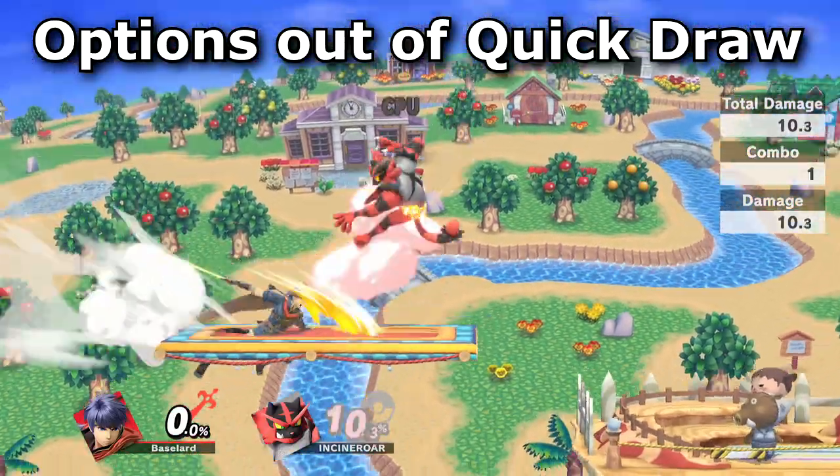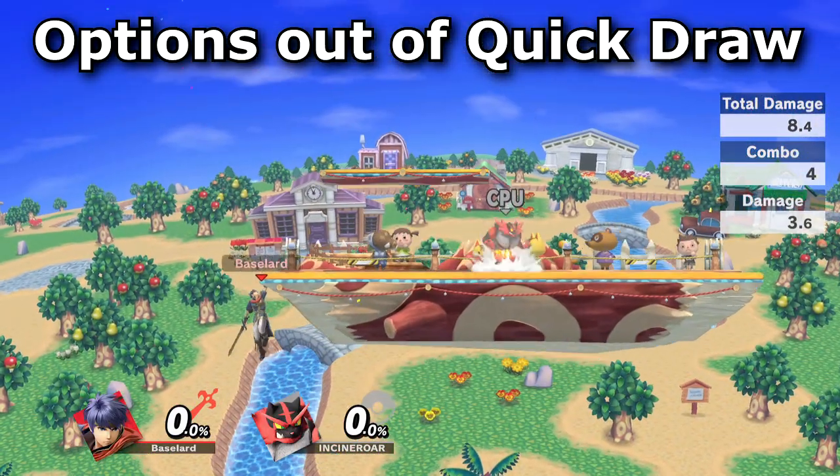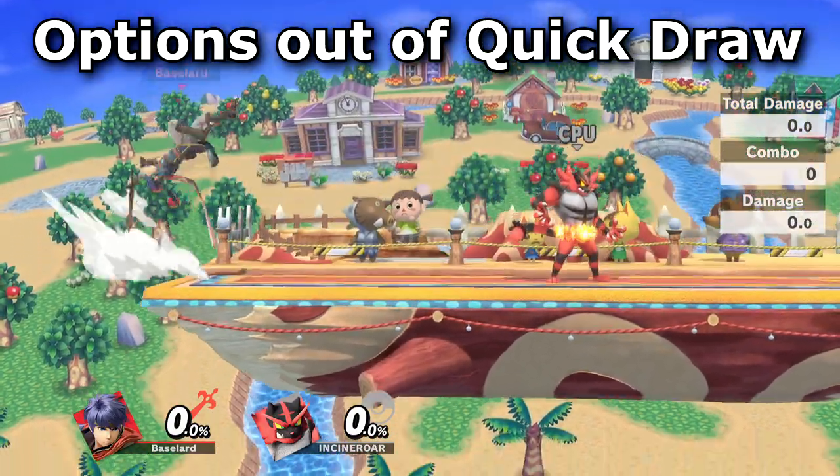And then we of course have Ether, which is probably the most commonly used option. Only do this if you're close enough to the ledge though — if not, you will plummet to your death and look silly in the process.